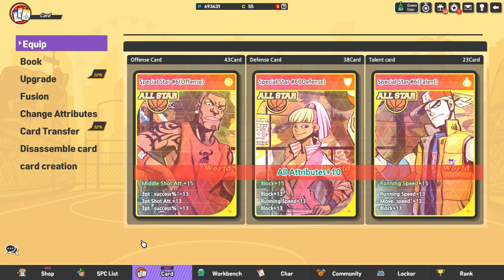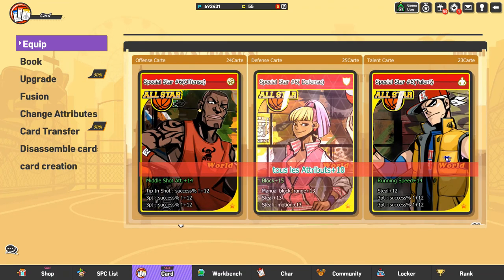You could also go with a hybrid route — SP6 with some steal attributes. I'll show you some cards from my friend Kim, who went with more of that route. As you can see, he has two three-point success on the offense card and two three-point success on the talent with a steal attribute. On his defense card he got steal, steal motion, and manual block range, which gives him a decent amount of both block and steal, making him a threat all around on defense.